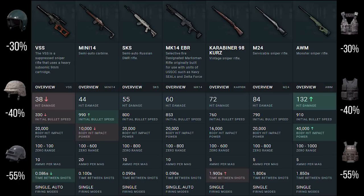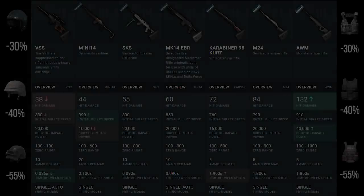An important statistic on the snipers is the zero range — this is how effective the weapon is at aiming down the crosshair and getting a shot at a certain range. The VSS is 100 to 100, meaning at 100 meters it is 100% accurate. The Kar98 and Mini-14 are effective up to 600 meters before bullet drop. The SKS, MK-14, and M24 are effective up to 800 meters. The AWM is effective all the way up to 1 kilometer before you start to see effective bullet drop. The longer the zero range, the more effective the weapon is at range.